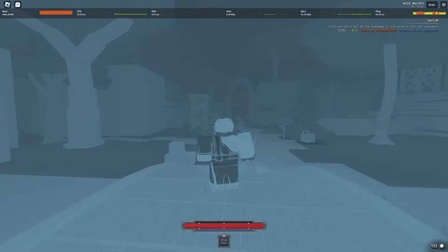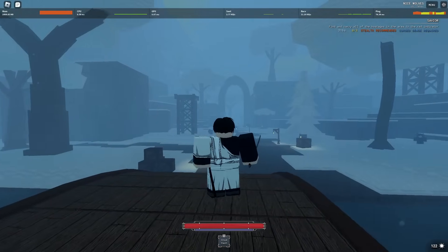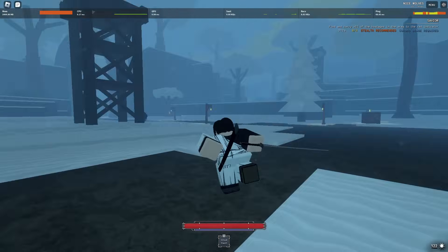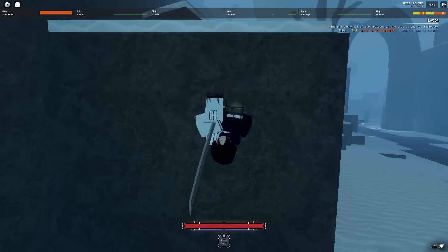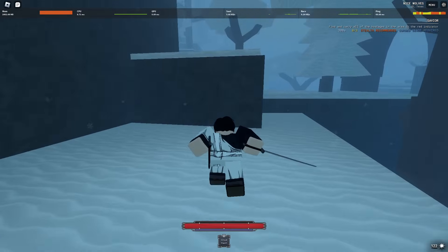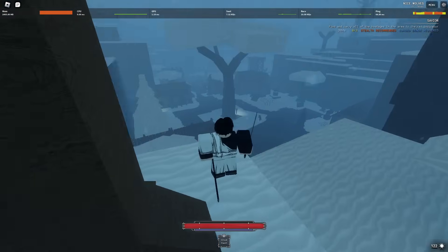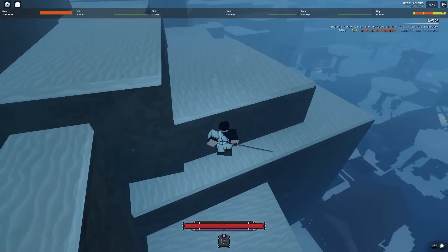The way this game's Cursed Sense feature works is — it's kind of weird, it took me a few tries — but it'll show you a bunch of different dots on the screen. Some of these are going to be curses and some are going to be hostages. Just completely avoid the curses and go for the hostages, because with the time you have you're not going to be able to get everything.